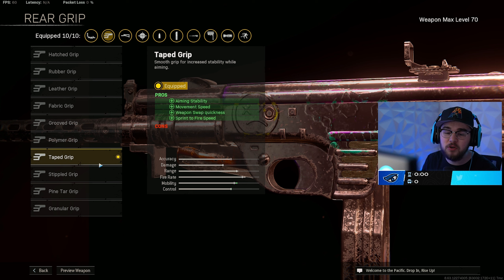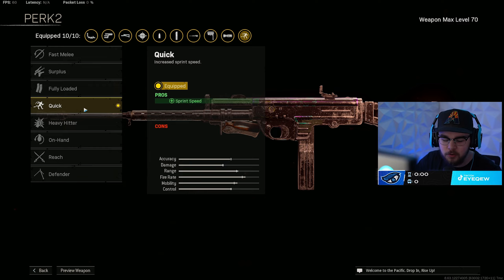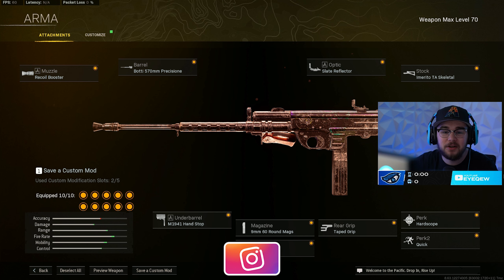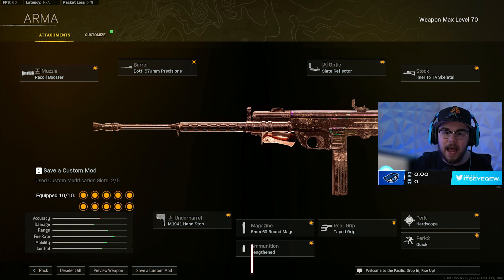Lengthened ammo type adds even more bolt velocity, which with the barrel gives that mini assault rifle feeling. The Taped Grip gives aiming stability, movement speed, weapon swap quickness, and sprint-to-fire speed. Hard Scope for perk one and Quick for perk two. That's my full Armaguerra build — loadout number three. This was the meta last season and it's still absolutely ridiculous even after all the nerfs, super nasty and fun to use, especially on Rebirth and Fortune's Keep.